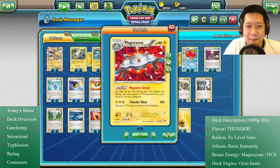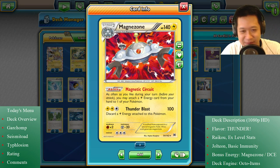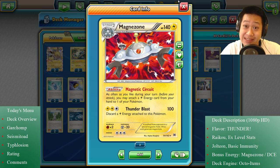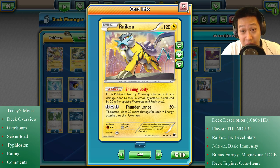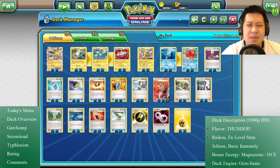This is where Magnezone comes in. Magnetic Circuit: as often as you like, you can attach Lightning energies — as often as you want, as long as they're in your hand, just dump them all in. So if you are holding six energies for Raikou, that's it — instantly charge this thing up, one shot, good to go. This combo has been around for a while and it's still gonna be effective, so we just need to keep it up to date.